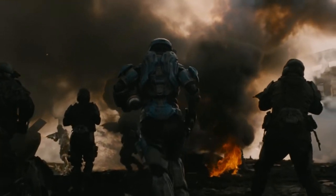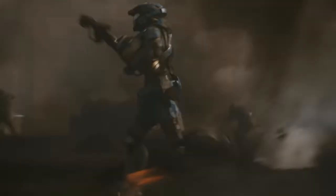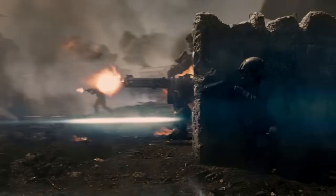Starting off with the campaign, you first learn your character as joining a group of Spartans known as Noble Team. You fill in the role and complete the team as Noble Six, but the other Spartans aren't happy with you joining, and Noble One is quick to assure you that you need to cut your lone wolf act and work with the unit.